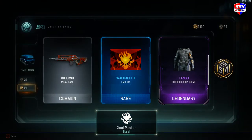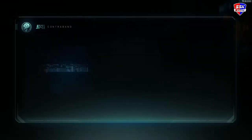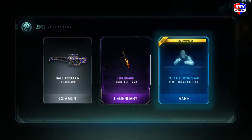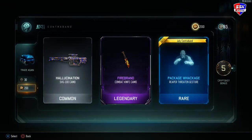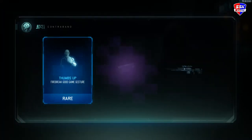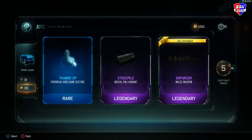7 again, let's open up another one. I also have the duplicates at the end. Man, there's nothing I want. They're not giving me anything. I just want the FFAR. Okay well I got an Enforcer, but I want the FFAR or...